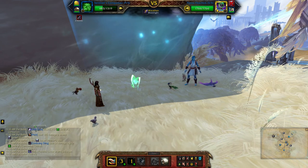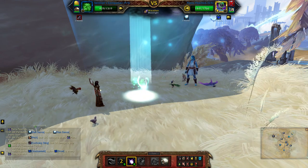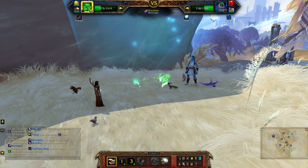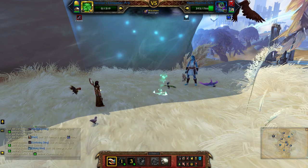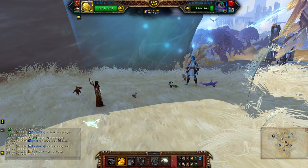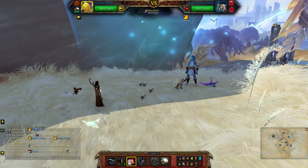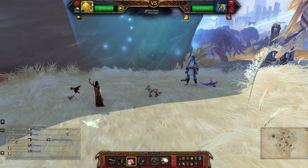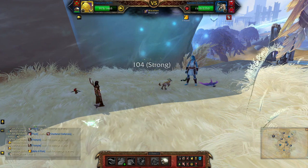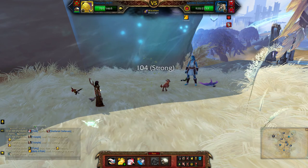Pick again. Redo the Moonfire. Pick. With the second pet, you just make it rain. Flock. Make it rain.